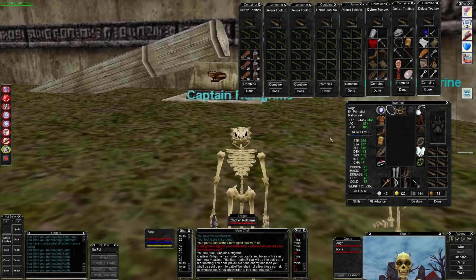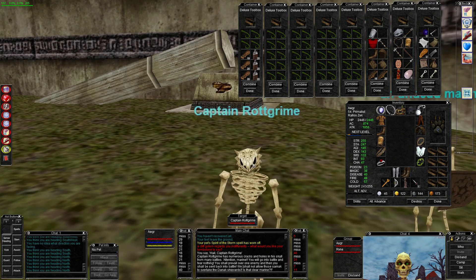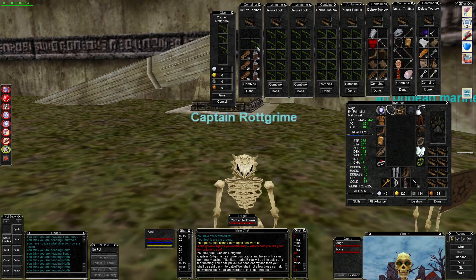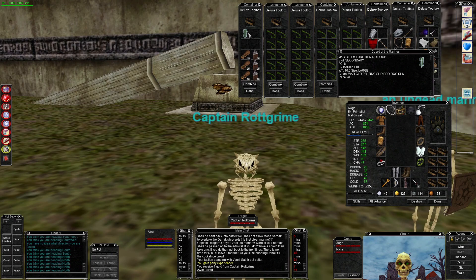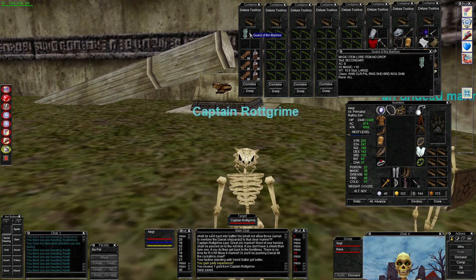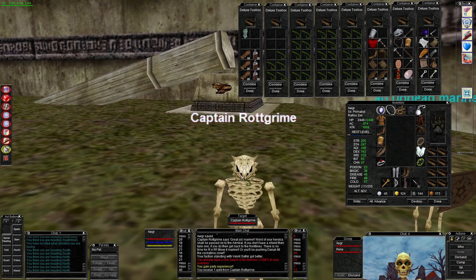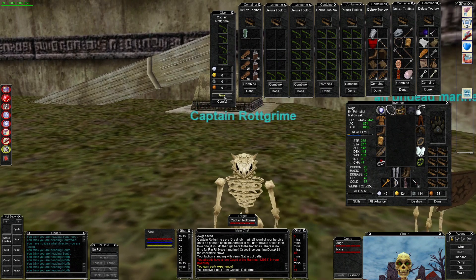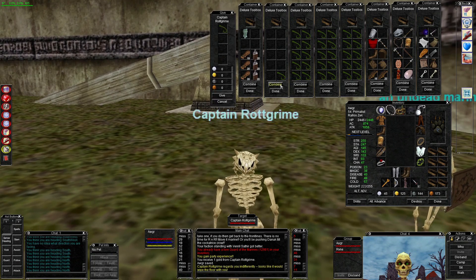We're at Captain Rockgrime in the Over There outpost. He's got a quest called Protecting Shipyards — basically he wants you to kill the Berserkers as we were doing, and you turn in the braids four at a time. You do get a shield, but it's lore so you only get one. Also, the dragoons do kill steal you sometimes — really annoying. I was fighting a Berserker and they swept through and killed it.